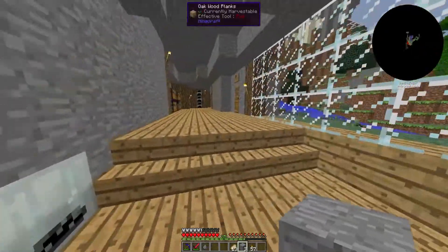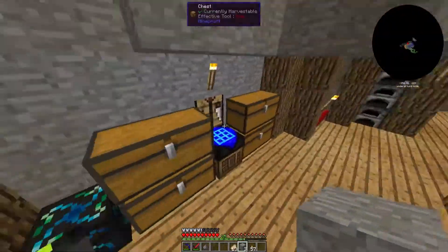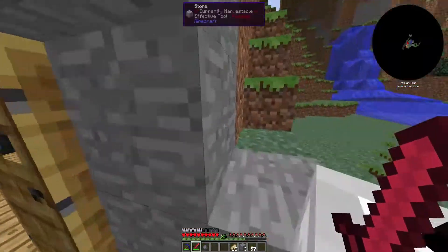The extractor's getting powered. Throughout last episode we left some sticky resin in and it all got turned into rubber, so we've got one and a half stacks of rubber, which is nice. We also got some rubber trees — I've also planted some rubber tree saplings that we got.